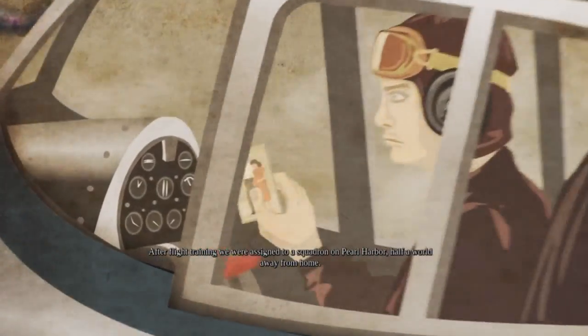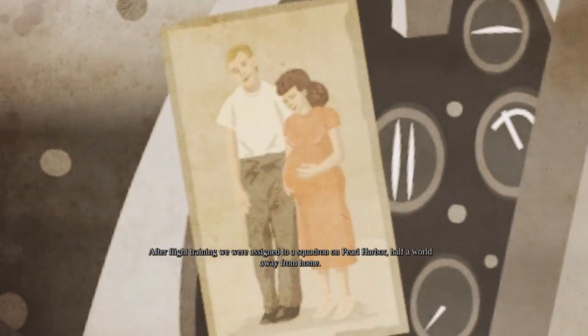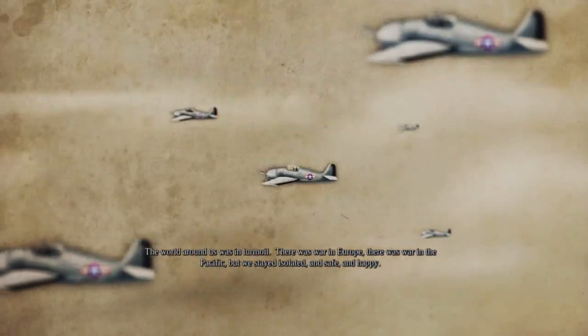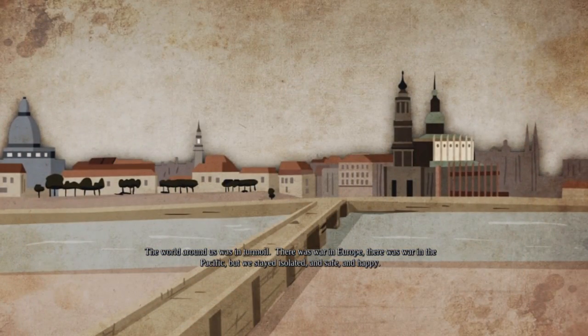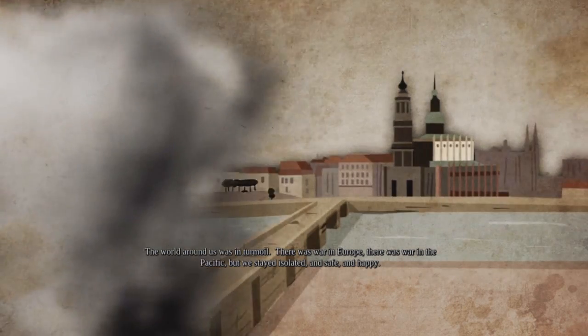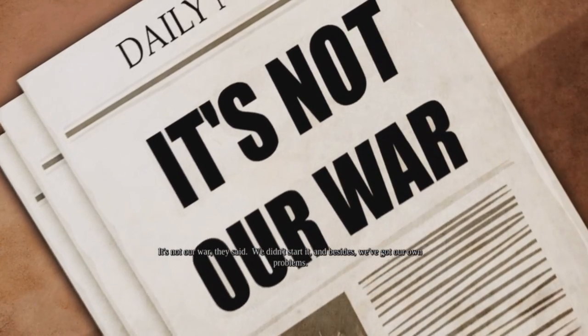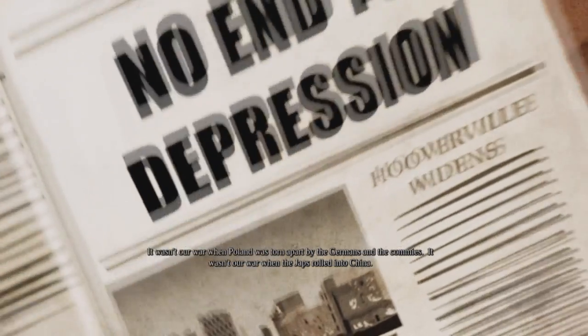Jimmy and I signed up for the navy — me as a pilot, Jimmy as a marine. Before I knew it I had a job, a wife, and a family on the way. After flight training we were assigned to a squadron at Pearl Harbor, half a world away from home. The world around us was in turmoil — there was war in Europe, war in Asia. But it wasn't our war when Poland was torn apart by the Germans and the Soviets.